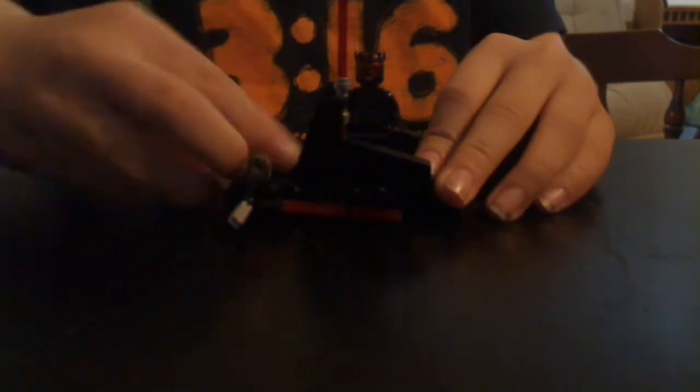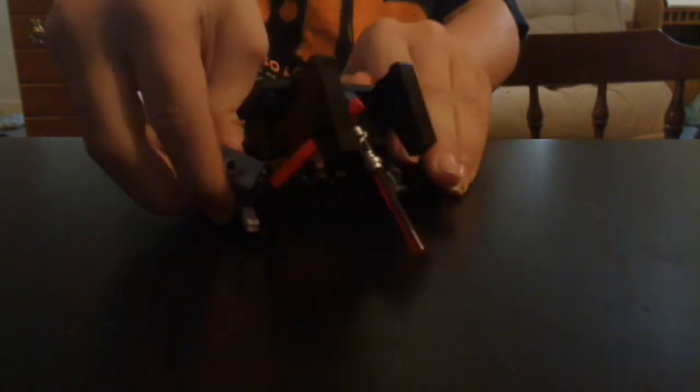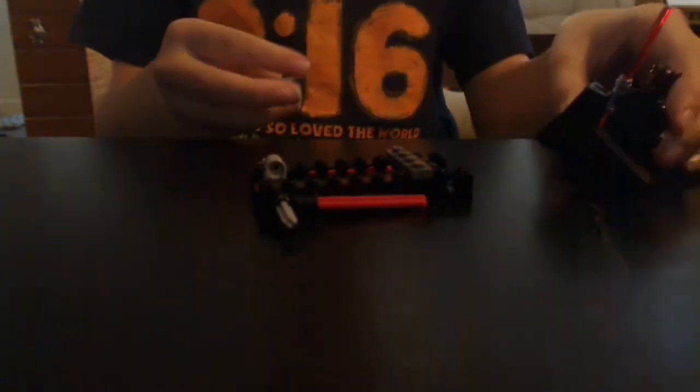I'm putting that back. Next up is this gateway. I'm going to get you a better view of this. The gateway is pretty cool and it has a hidden function. Whenever an intruder decides to come here to the Jedi Hut, you can automatically pop down this little lever and the whole thing will just break off.